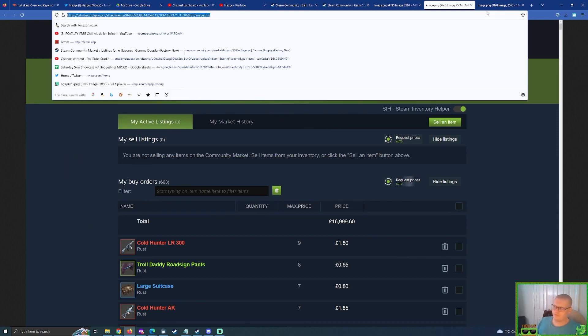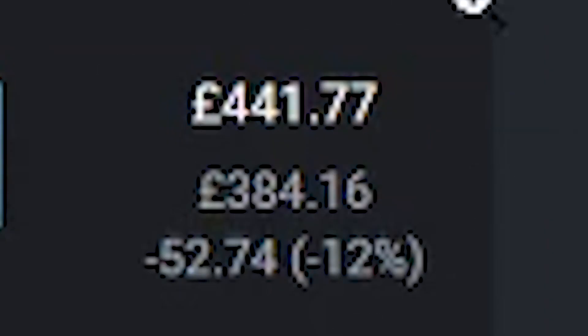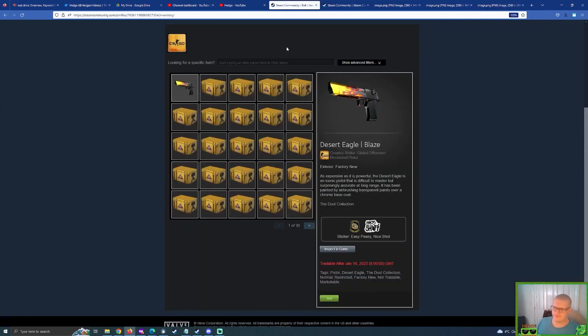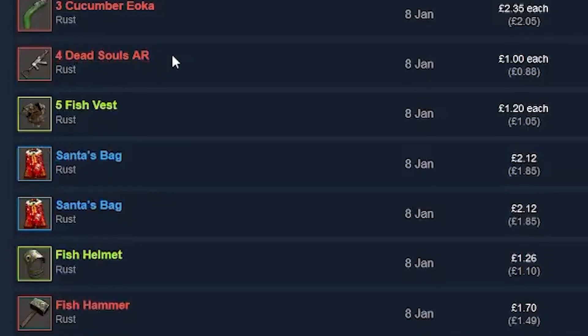To top it off I then went and bought a factory new Desert Eagle Blaze — very nice, cost quite a lot of money, about $500. The reason why I bought that was to make sure I could still keep selling things, because Rust skins are selling very nicely at the moment.